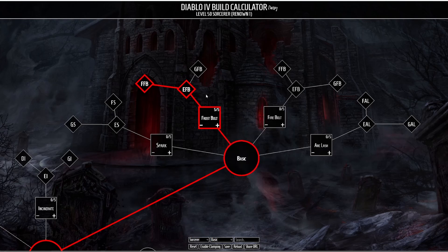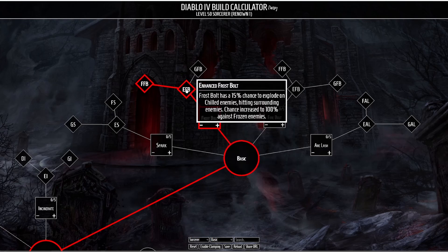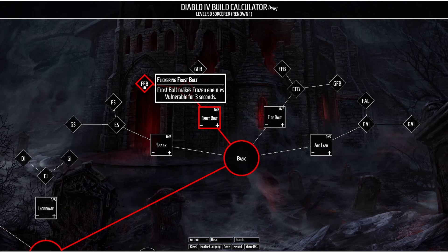We're going to enhance Frostbolt with two upgrades. The first is Enhanced Frostbolt, which causes Frostbolt to deal a little bit of AoE damage whenever it hits enemies, and that chance to deal AoE damage is increased to 100% against frozen enemies. Finally we're going to be taking Flickering Frostbolt, which causes Frostbolt to make frozen enemies vulnerable for three seconds. This build also has some interactions with vulnerability so this is pretty relevant.